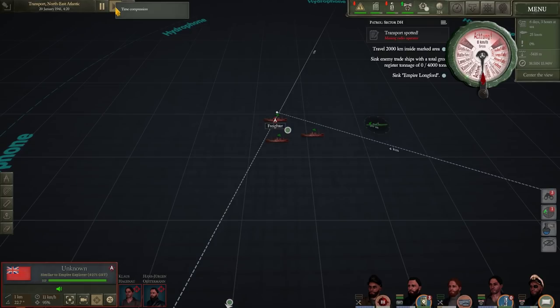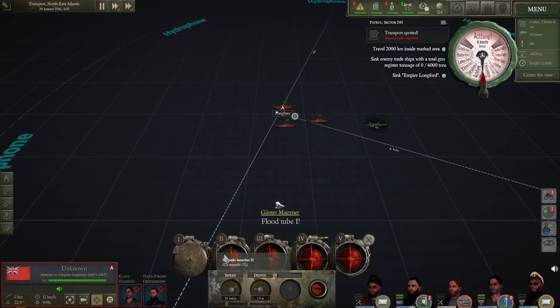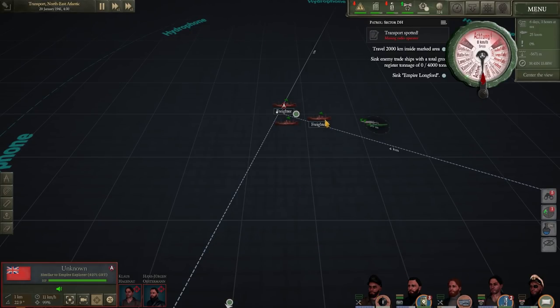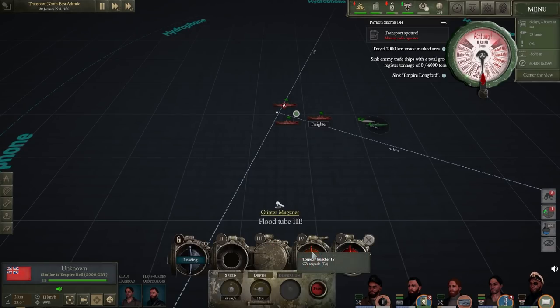Our first freighter's solution is at 99%. We're selecting the second freighter and getting a solution calculated on it - we're going to put both torpedoes on them. Even though the periscope can't see the ships currently, the attack periscope operator can still assist with calculating targeting solutions, which will get a solution fast enough to fire on them by the time they hit the firing point. And tubes 1 and 2 away. Now closing down the solution, selecting the next target - tubes 3 and 4.